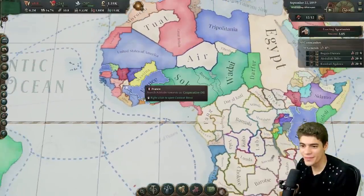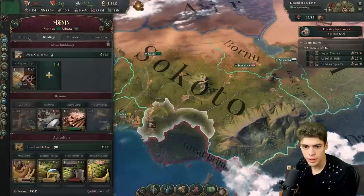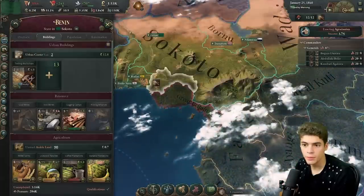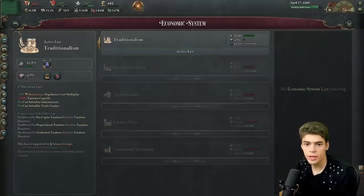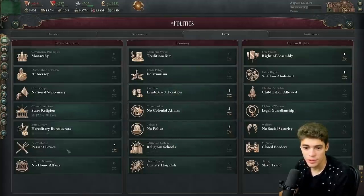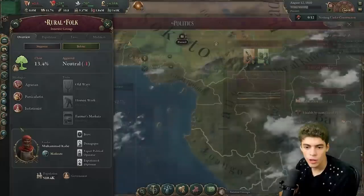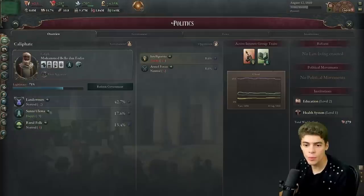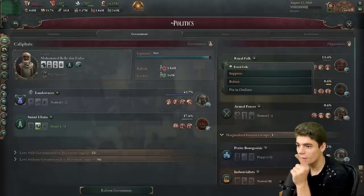Why would I sign unequal treaties? Good luck buddy — you're surrounded by the French. This should bring down the cost of tools significantly in our country and make the mines more profitable. GDP has been stagnant for a while. People really want colonial exploitation — we get colonialism but the rural folk absolutely despise it. What laws do you like? Consumption-based taxes? Everything you want destroys me. So you know what we're going to do? I'll put you in government... actually no, I'm going to kick you out of government and suppress you.